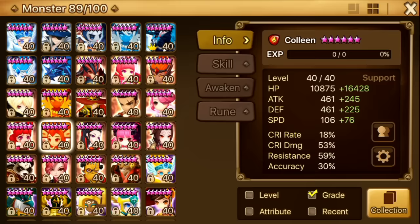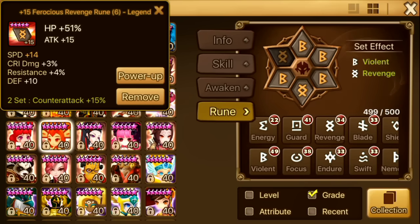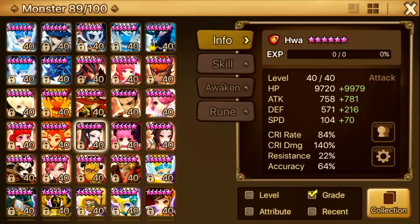Next up is Colleen. Colleen is also a necro member and she also works really well in raid. I put her in the back line. She could definitely get a little more speed, HP, and definitely a lot more resistance. I think she's one of those units you don't need that many good runes on to make shine, so I never put really good runes on her. She's on speed, HP, HP — and one of the slots wasn't even maxed.